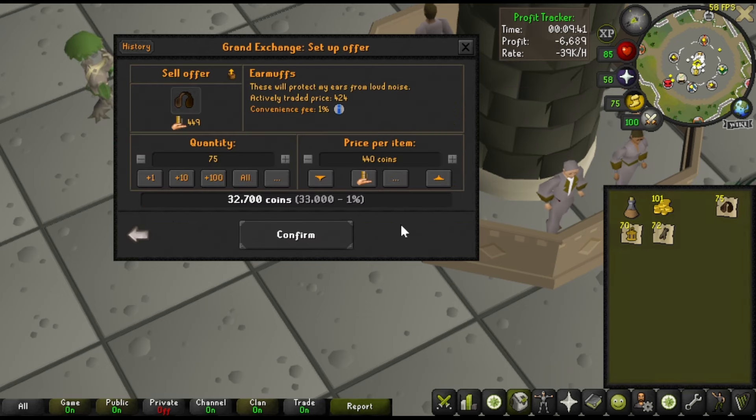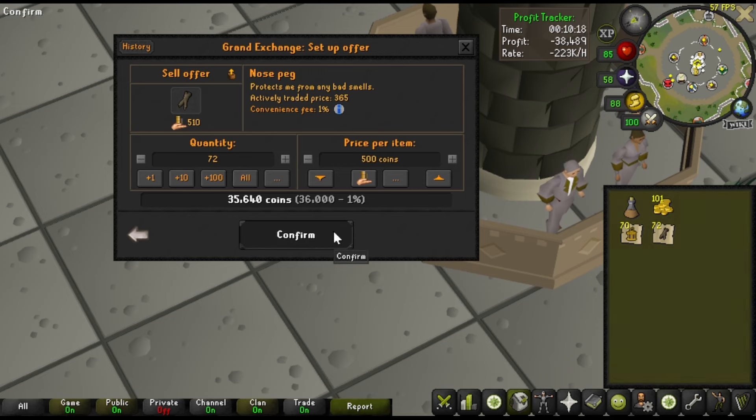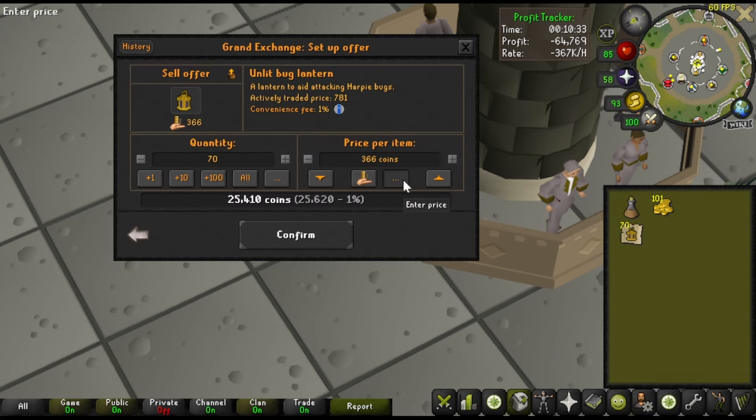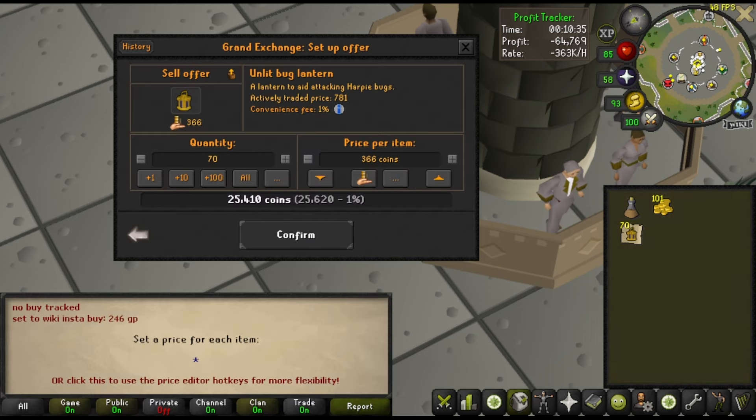The earmuffs we bought for 200 a pop — we're gonna try to sell those for 440. The nose pegs we got for 200 — we're gonna try to sell those for 500. The unlit bug lanterns we got for 130 GP — we're gonna try to sell those for 800. Seems pretty good. All of these prices are slightly below the current going rate.